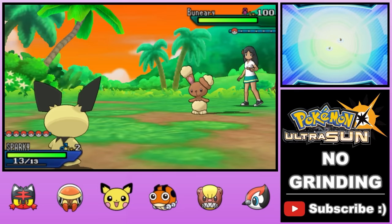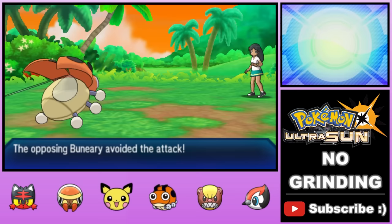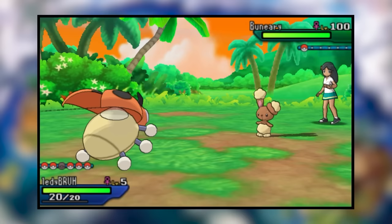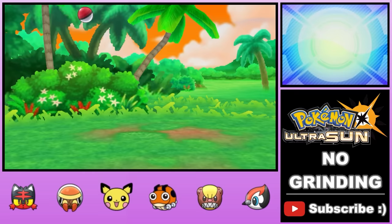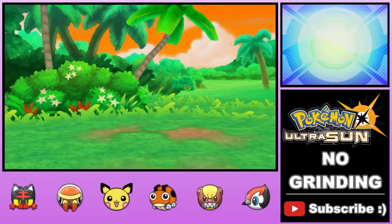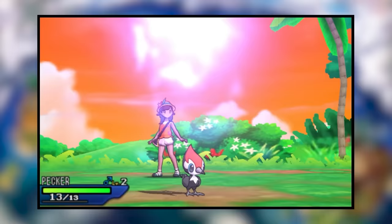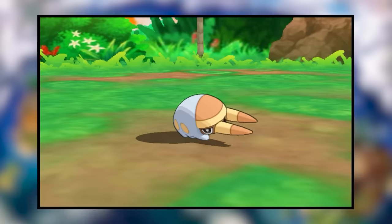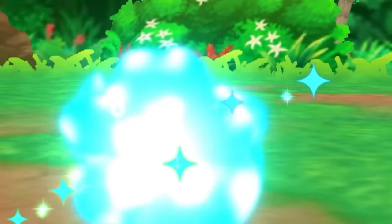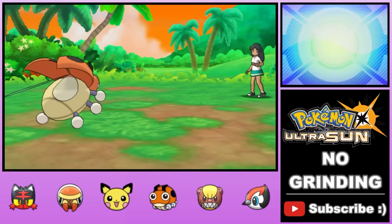We lead with Pichu to see if we can land a quick paralysis, but no such luck — it goes down to Bounce. Then we send in Ledyba. The Buneary goes for another Bounce, so our first Supersonic misses, but on the next turn its Bounce misses and we land our Confusion. On the very first confused turn, it hits itself for a healthy chunk. Now with Confusion set up, we swap to Mr. Kitty and start hitting it with Ember to try to burn it. Its only attacking move is Bounce — a two-turn attack — allowing us to save Mr. Kitty by swapping to Pecker. We sacrifice basically our whole team until we finally land that burn and buy enough time for the Buneary to go down to chip damage. That was our first try with this strategy.